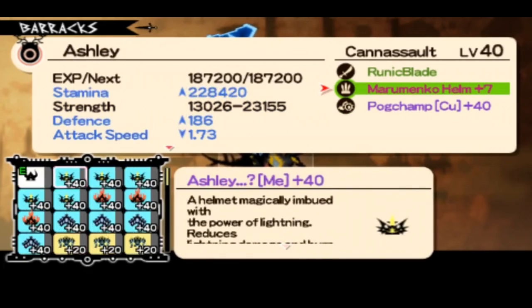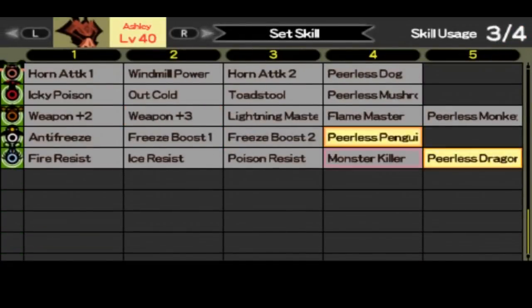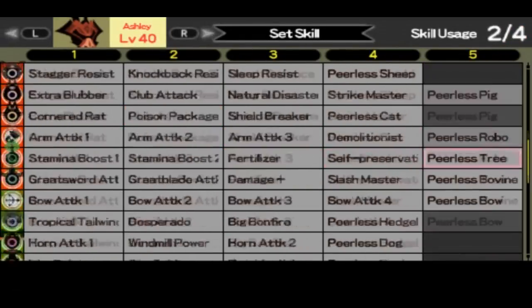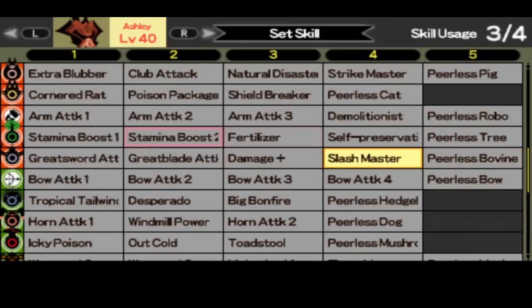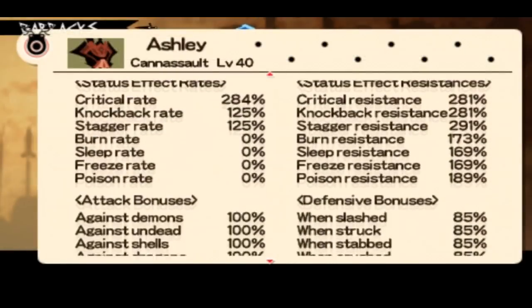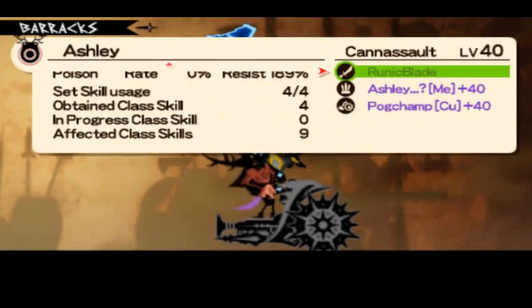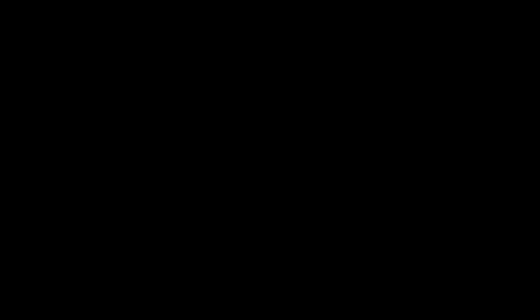I'm showing my personal set which I'm using on versus: Perilous Dragon, Penguin, Bovine — slash master and stamina. It has really nice and decent damage when you hit your critical rate, and you have a lot of HP. I think it's a good one.